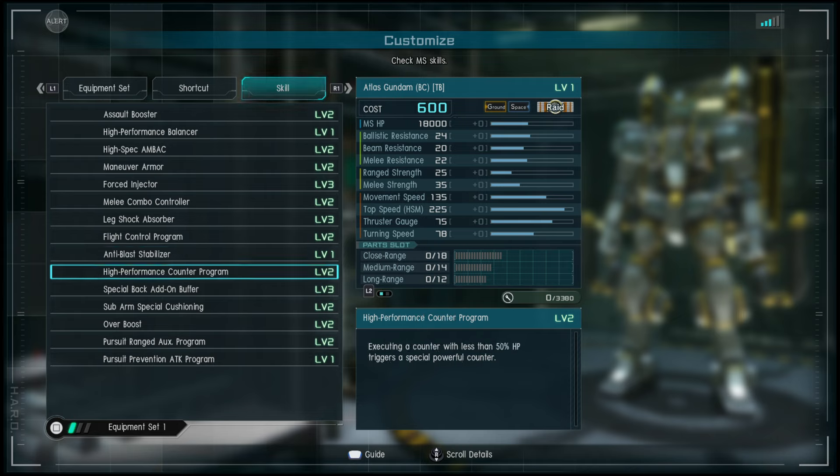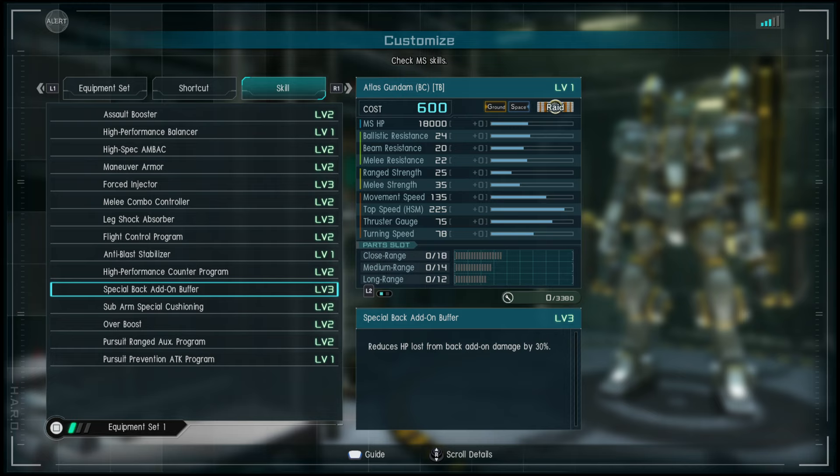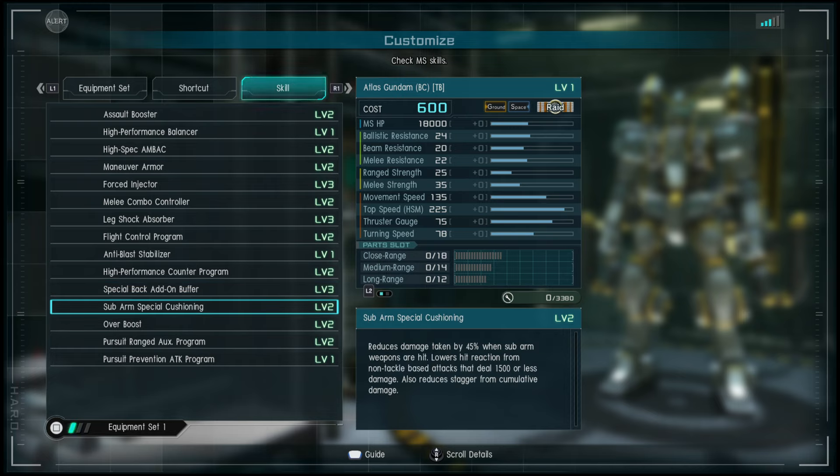We also have Shock Absorber, Flight Control Program level two, Anti-Blast Stabilizer. High Performance Counter Program activates the special counter at 50 HP — that's what's up. Special Back Add-On Buffer level three — not bad.